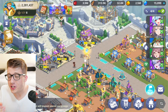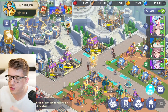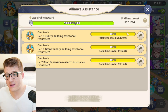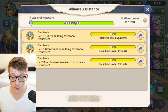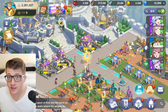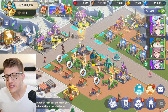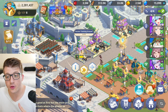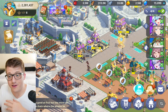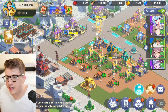Tip number three is about which buildings are best to speed up. First, if you watched the beginner's guide, you know to only use speed-ups after getting the maximum alliance helps — for me that shaved off two and a half hours for free. The best buildings to use speed-ups on are your troop training buildings and your academy.